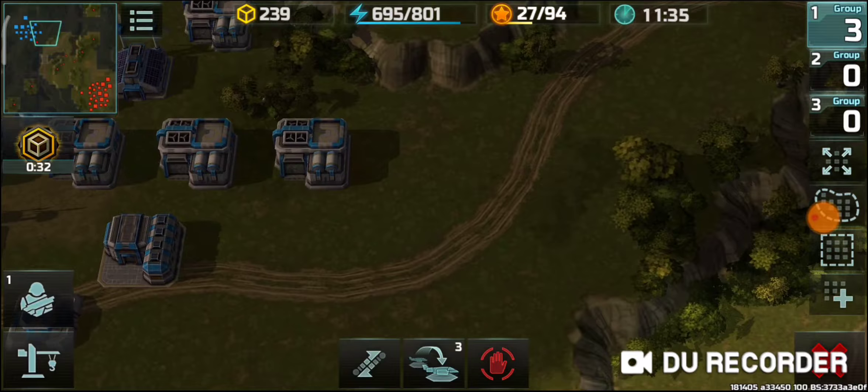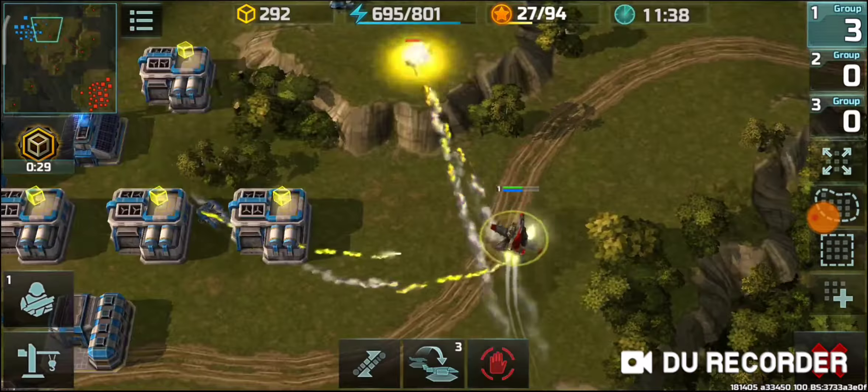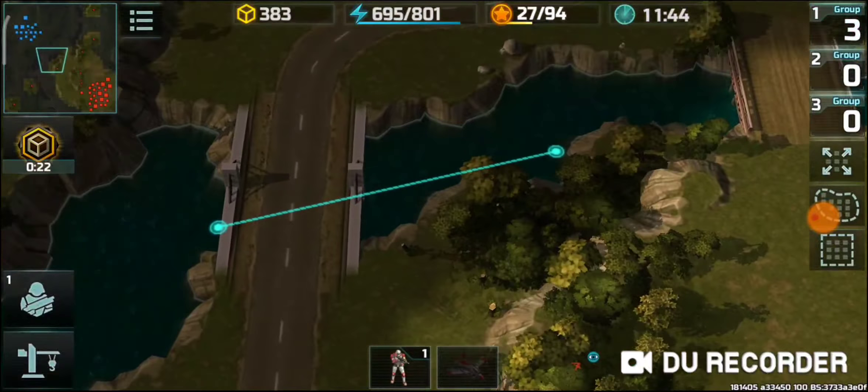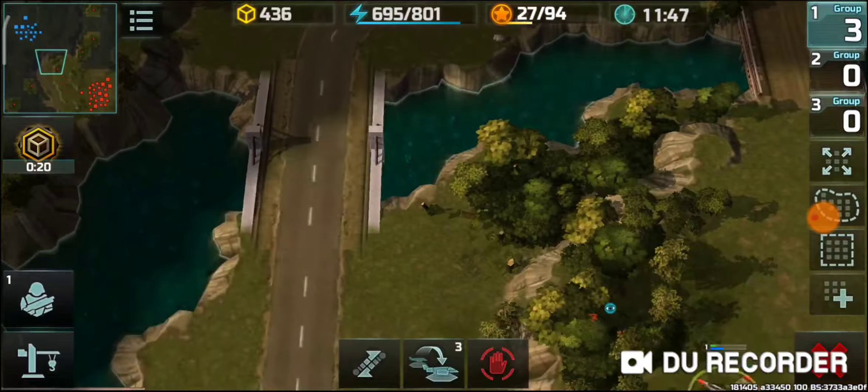Hello everyone. Here goes a training battle confrontation — the battle map will be River Stikes. The enemy is rank 9 Uncle Farah, starting with three barracks as usual. Power plan going, and adding a supply center during the deployment time, then going to scout the base for resource containers.